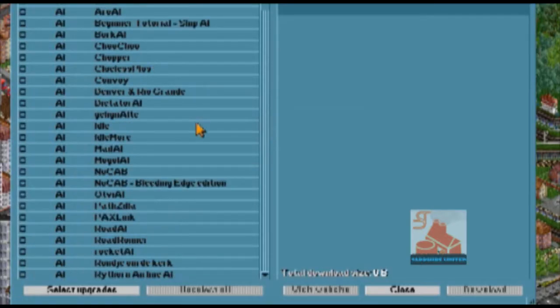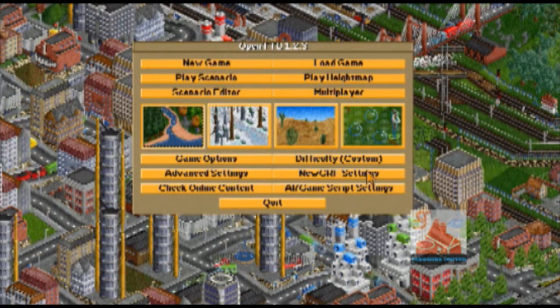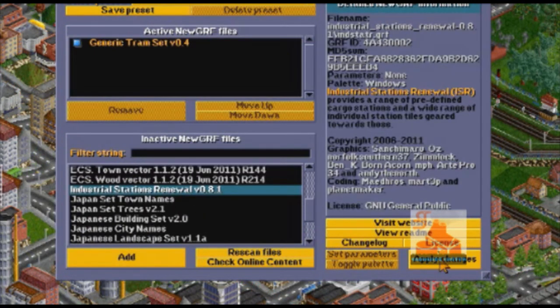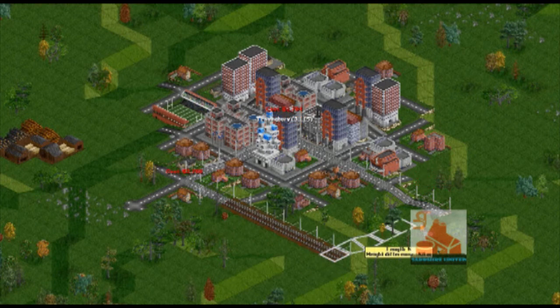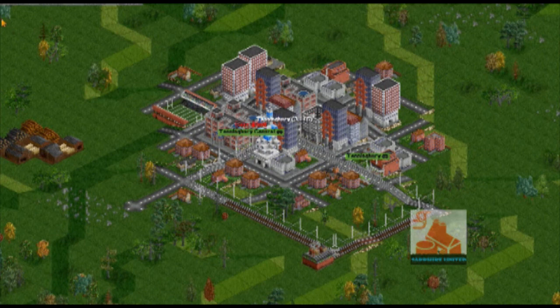In order to use trams, you will need to apply a NewGRF before starting the game. A NewGRF is a new graphic which adds or removes content from the game. To easily acquire NewGRFs, click the check online content button in the main menu. Find a NewGRF and download it. You will then have to add it and apply it. To build trams, hold down the road tool button and scroll down to the tram construction menu. Trams are much like road vehicles, except that tram tracks can be built over roads as well as on their own.